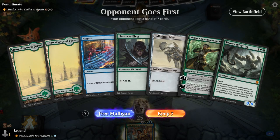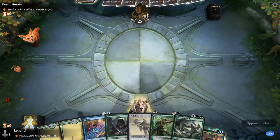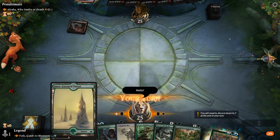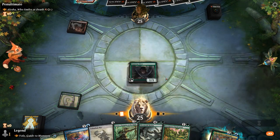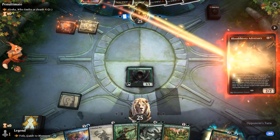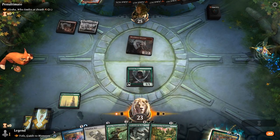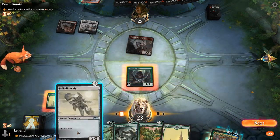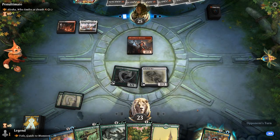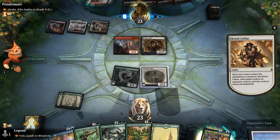Okay, we're on the draw facing Alisha Who Smiles at Death — so Mardu aggro. Our hand has potential if the Elf survives, set up Myr, and that can ramp towards Hydra even if we're missing blue at the moment. Adversary hits us for 2. For now, develop our mana, and if both creatures survive I could play Hydra. Brutal Cathar will exile the Myr sadly. So now Vivian will be under quite a bit of pressure, so I think I prefer Battlements. With a land we can still play Hydra next turn. Probably fine to block Brutal Cathar. And there's Alisha with one mana left.